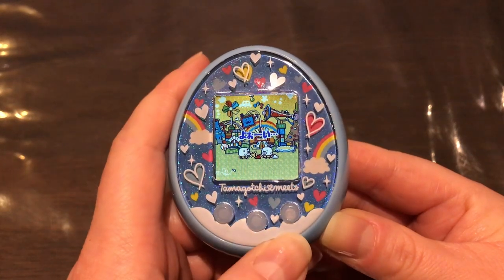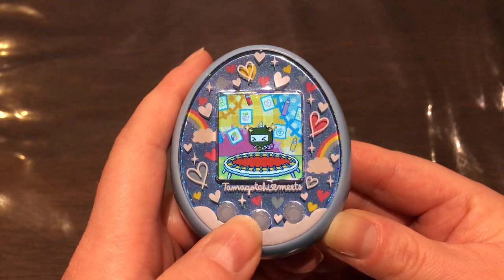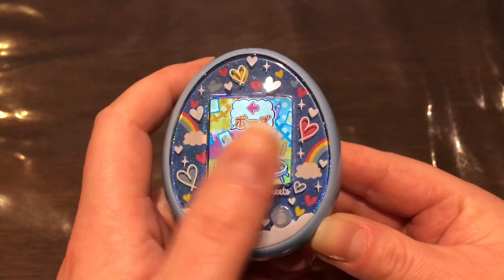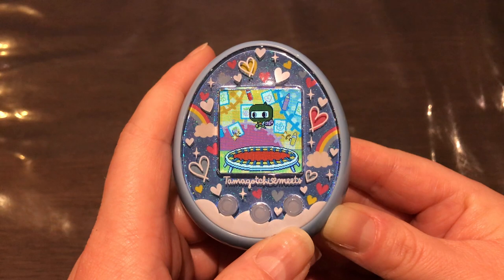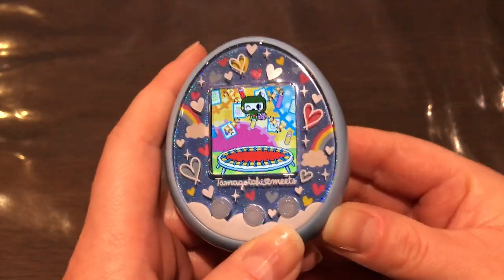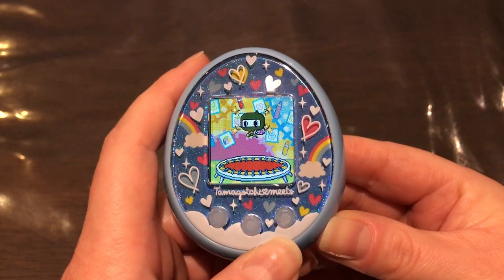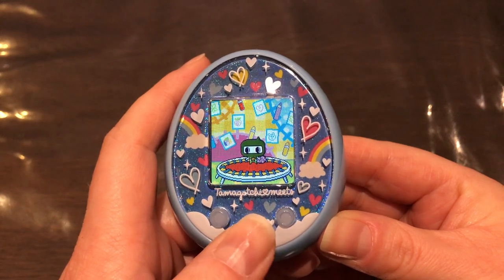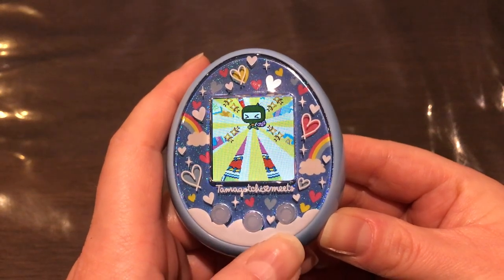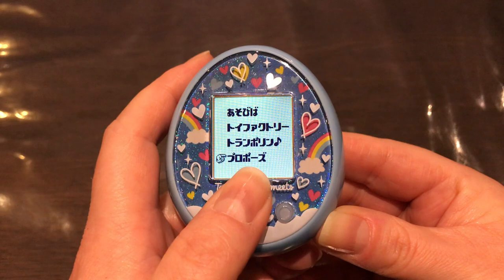Toy Park also has a mimicking game where you press A or B depending on which direction the arrow points, and when there are two arrows you have to press twice. It's easy to forget there's a game at the Toy Park, but it's awesome — two games so far across the locations.